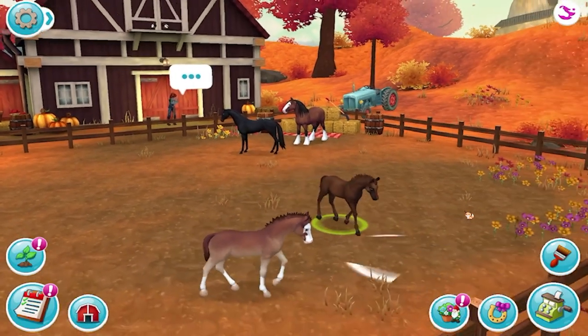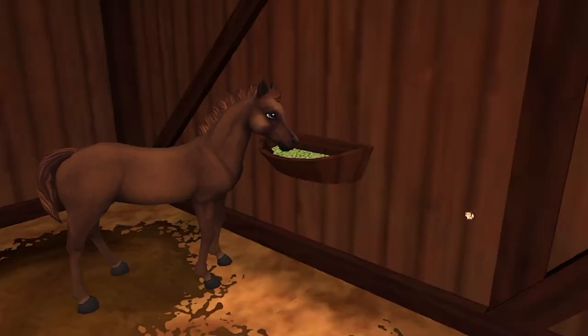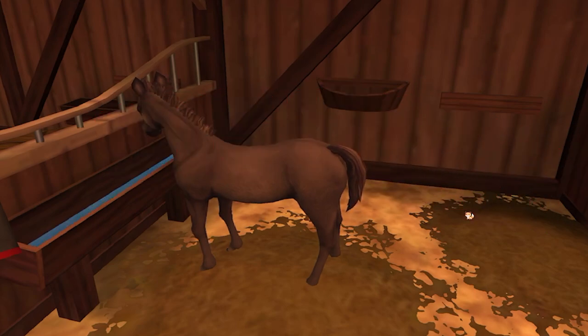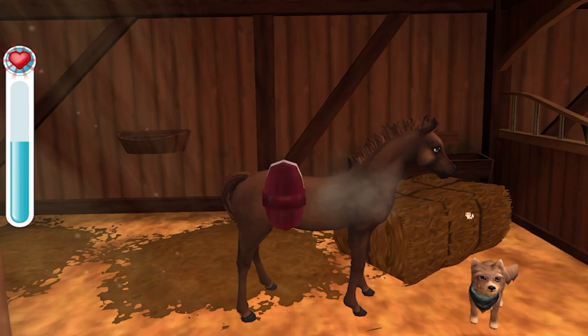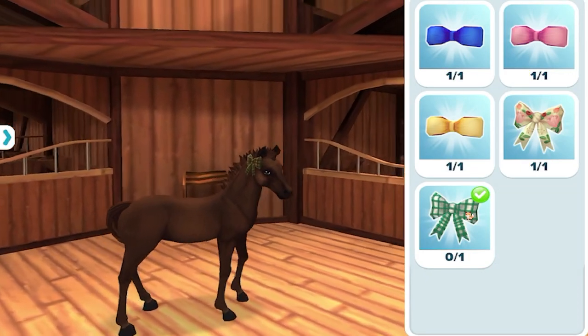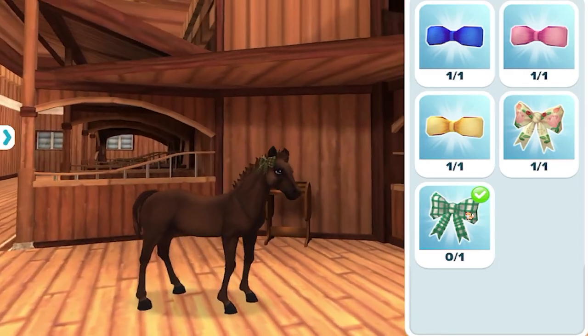She's got another foal to go play with — how cute! Let's give her some food, some alfalfa and some water. Let's go ahead and brush that coat of hers. How did she get so dusty so fast? There's actually a new feature in the app where you can dress the foals up — you can put little bows on them now. Look how cute!